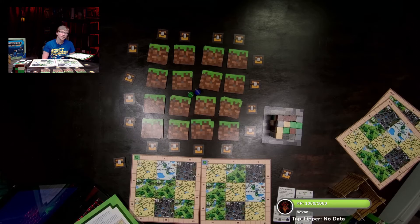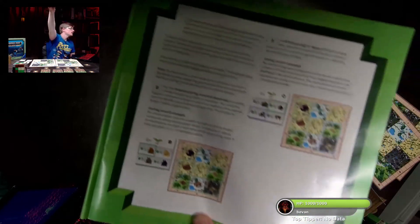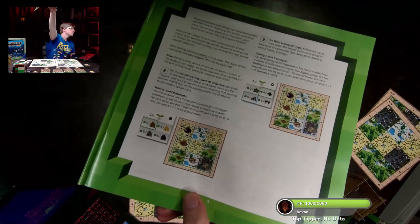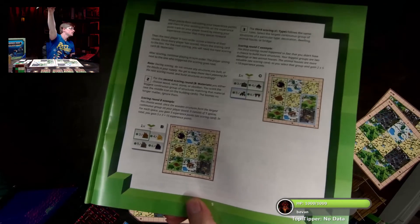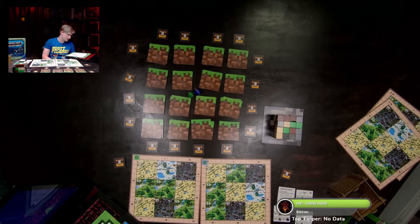For the second scoring round B — materials — you choose wood, sandstone, or obsidian. You score the biggest continuous group of structures matching that material; biomes no longer matter. Example: you choose wood, which forms the largest continuous group of five spaces at three XP each, giving you fifteen experience points.